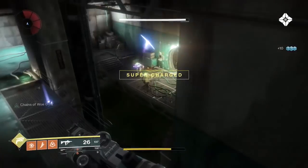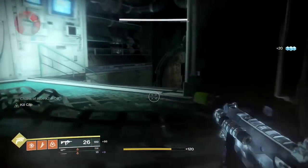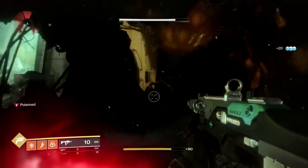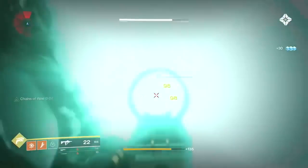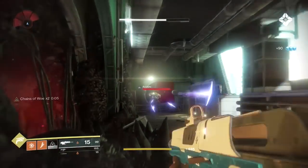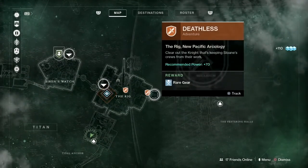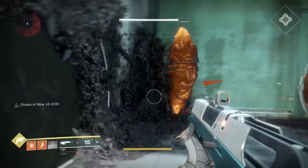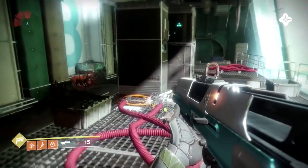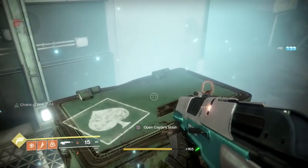It's always good to just check the director now and again just to make sure you're going in the right way. So it's over to our right. I'm just going to open the director whilst these guys are trying to shoot at me. And it's to our right again. Once you've got rid of the enemies you can just pop over here. And this is the fourth chest for this week.